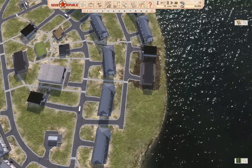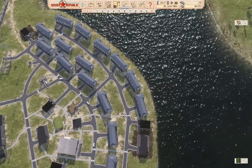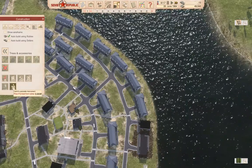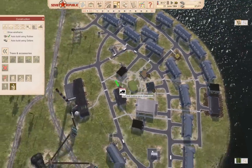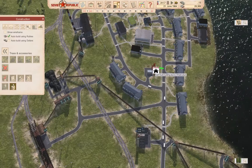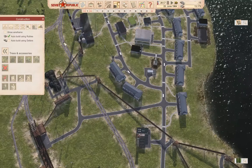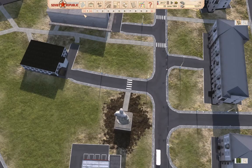Now that we've spent all our rubles — energy, storage, trees and accessories. Let's put in a couple of glorious leader monuments, because why not? Propaganda and all, right? We'll put a few of those in.